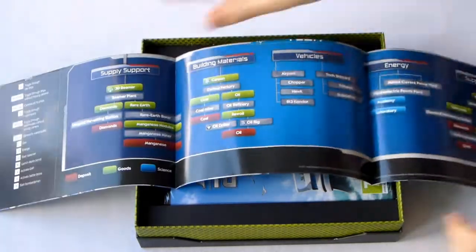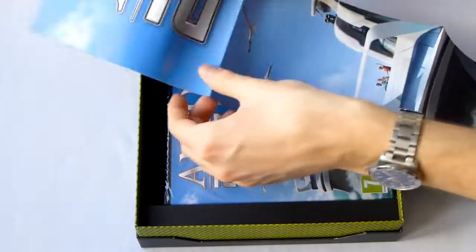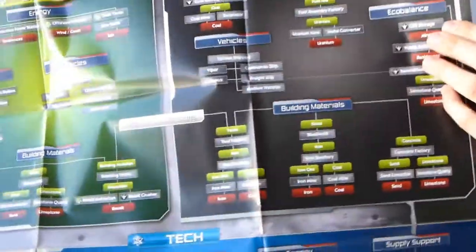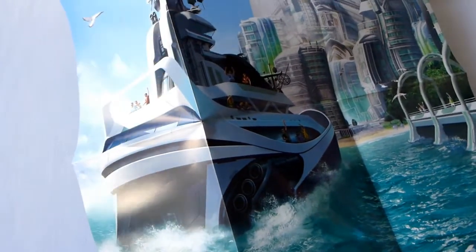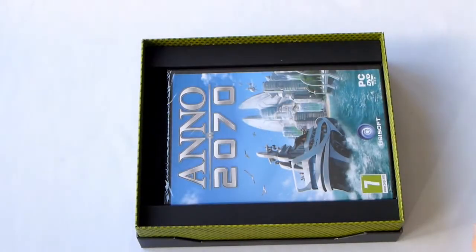Let's see how much we can see of the tech tree. You have the same image there with the boat and the ark on the front. On the back here you have three sections: the Tech, the Echo, and Tycoon. You can post this on your wall if you want to just have a quick glance at what tech you're going for next. The poster is a bit smaller than usual — same height, but not as wide.